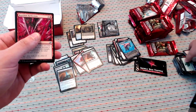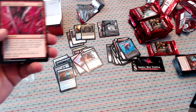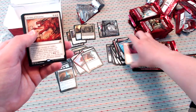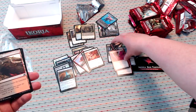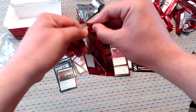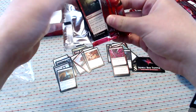Reptilian Reflection — draft all-star in the cycling deck. If you can get these and the Zenith Flares, you're in good shape. Mythos of Snapdax — this should be up here. It's a pretty good one. This is the end of the first third of the box.